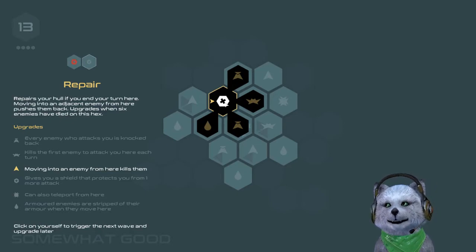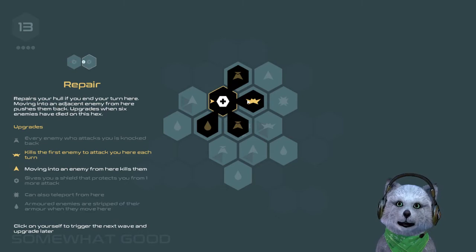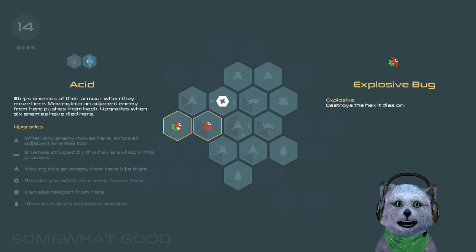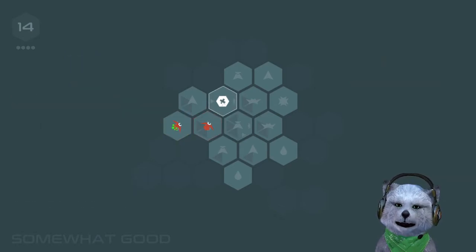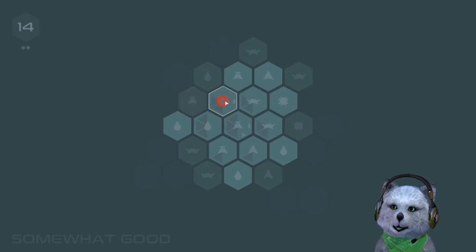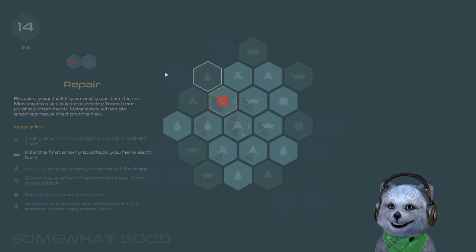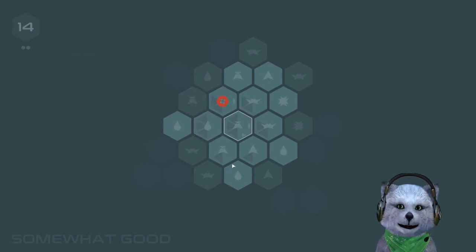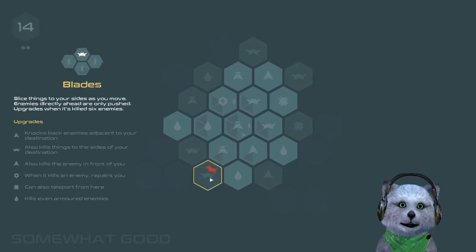It always waits for me to actually upgrade stuff or expand the tile. Kill the first enemy you attack. Wait, it attacks you here each turn — so I can just wait. Explosive bug — destroys the hex it dies on. Oh no, that doesn't look good. I wasn't supposed to do that; I was supposed to move towards it. It destroyed this thing. I already got the hammer here so might as well expand the blade somewhere else.